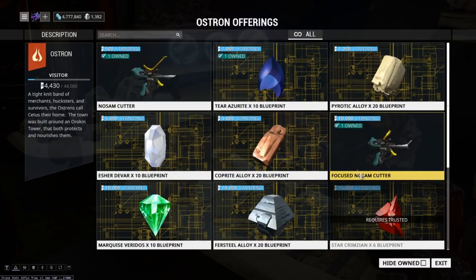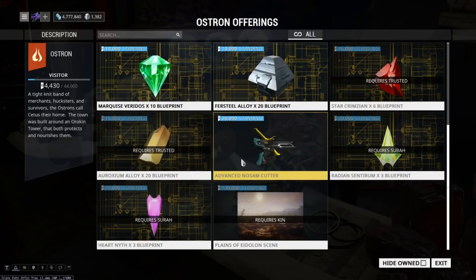More importantly for gathering, he has upgraded cutters. The Advanced No-Sum Cutter is the best one you can get, and this is going to be our goal because it'll make cutting significantly easier and it'll increase the range at which you can detect nodes. These are the two vendors you're going to want to keep an eye on and look to upgrade so that you can fish more rare fish as well as cut more rare gems and alloys.